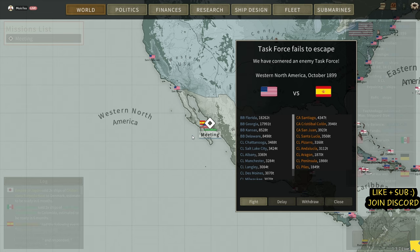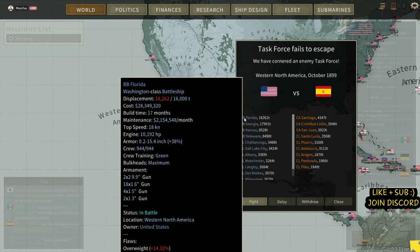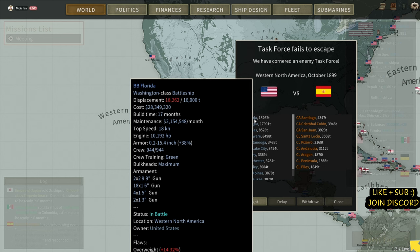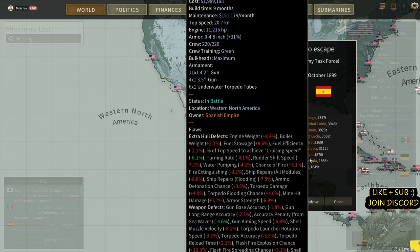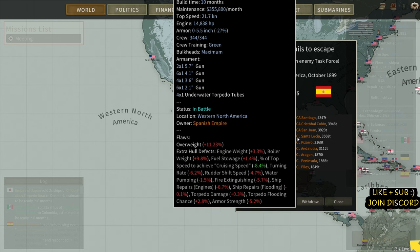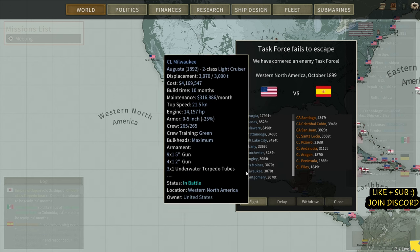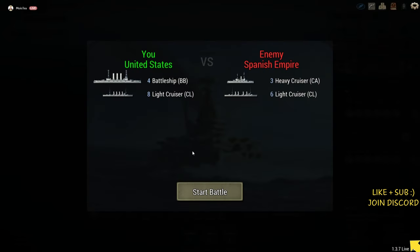Here we go — we've managed to grab them. We have cornered an enemy task force. Look at these — our new battleships are in here. These are going to get their first blood; they've not seen action yet. Look at the weight difference: 18,000 tons versus their bigger ship which is around 4,000 tons. Excellent. They still do pose a threat though — their CAs do sink rather stupidly, but their light cruisers are filled — and I mean filled — full of torpedoes. They get close, we're going to be in trouble.